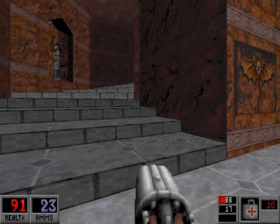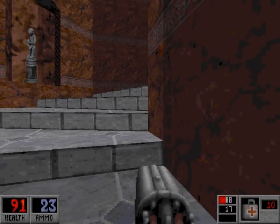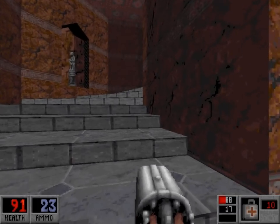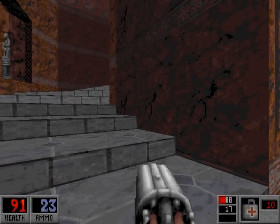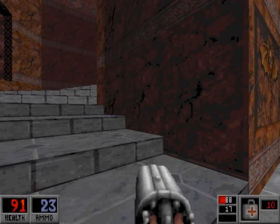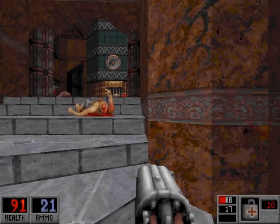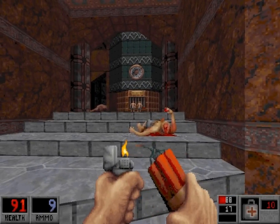We've got a cultist on the stairs. But first — I have no idea what he was saying other than announcing a train ride to Greentown. We'll be going there shortly. Anyway, there's a cultist around the corner — just surprise shoot him. And then there's cultists in that ticket booth there, and cultists to your left up on a balcony.